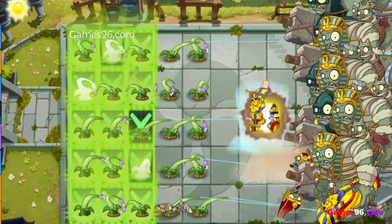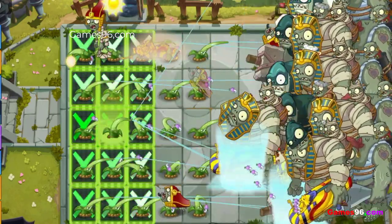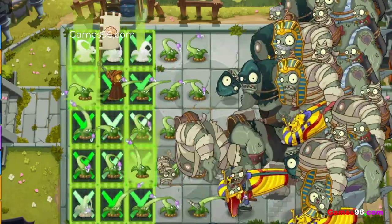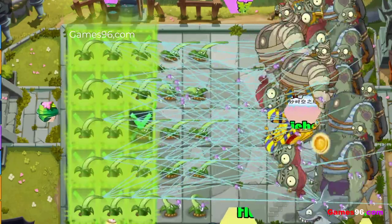It catches zombies and throws them out, dealing damage and stunning the first zombie the catch collides with. Plant food effect: immediately reels in the closest zombie to the house in each row. If no reelable zombies are available, it will instead deal heavy damage to the closest large zombie.